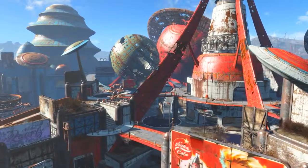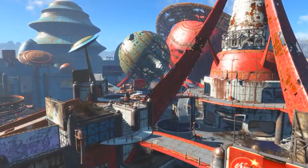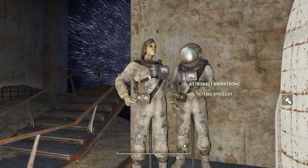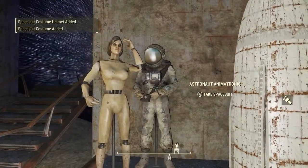Now all of the spacesuits can be found within Galactic Zone, so of course we need to come here. And if you are having trouble spotting them they will always be found on an animatronic mannequin, just like we can see on screen now.